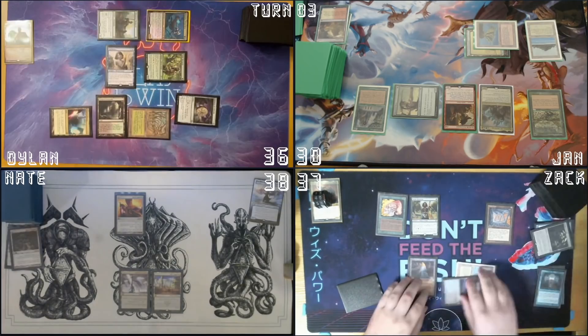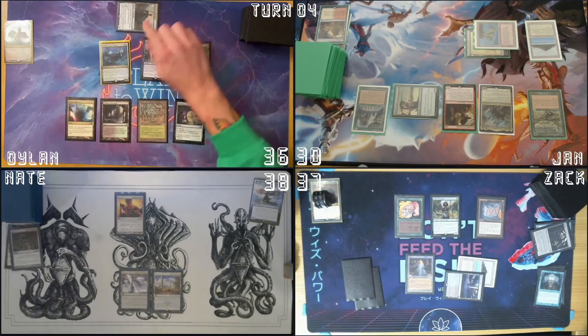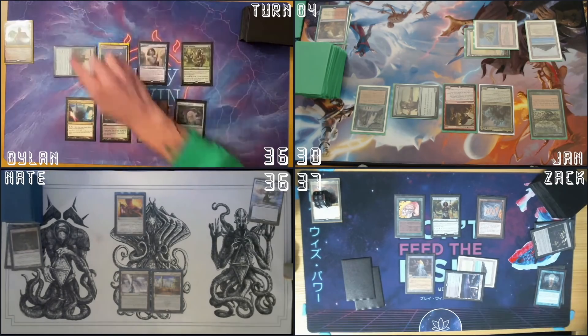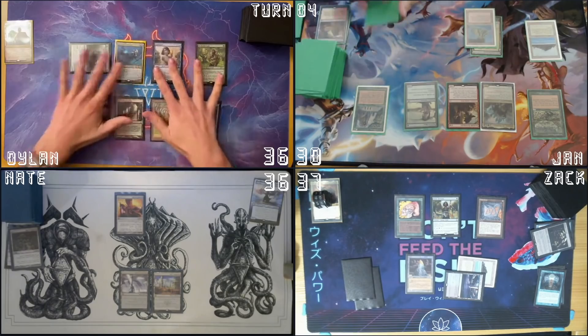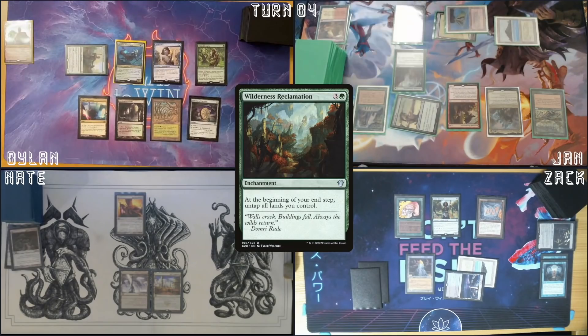Draw. Alright, I gotta pass. Draw card. I'm gonna come at you with Allosaurus Shepherd — one Exalted trigger, so two damage — and then I'm just gonna pass my turn. Untap. Sylvan Library — let's take four. I'm gonna play this Snow-Covered Island. Cast a Wilderness Reclamation.